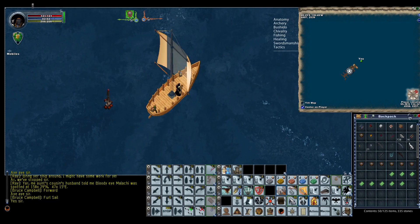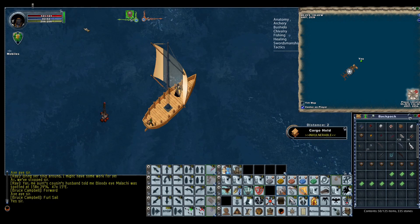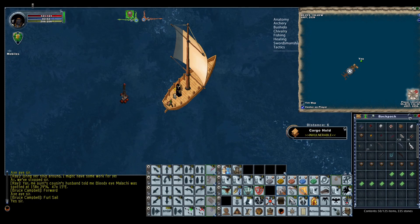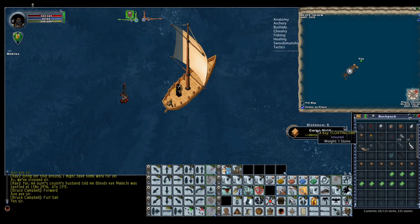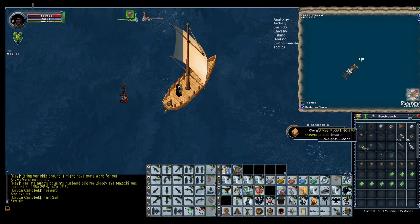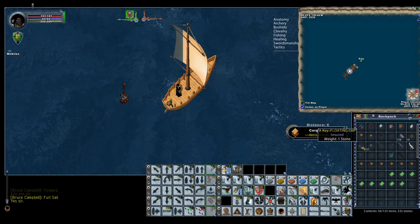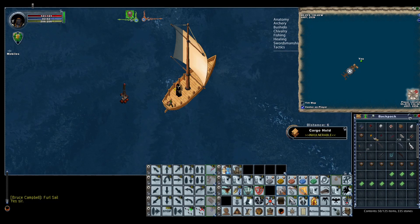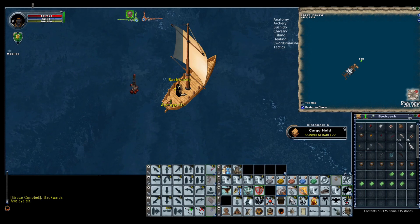To refresh the boat, recall to it, open the cargo, or move it a little and you'll see a message that it's been refreshed. Having strategically placed boats from other characters is very handy, especially with SOS sailing since travel can take a long time. Having boats you can quickly get to in certain areas, do your thing, and leave in the ocean is a real time saver.